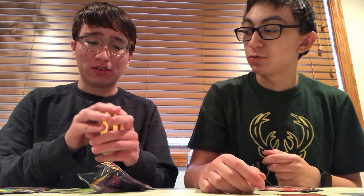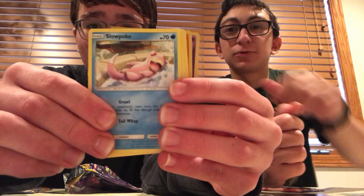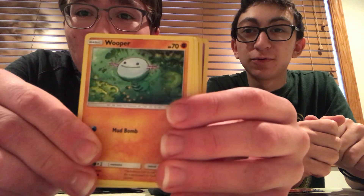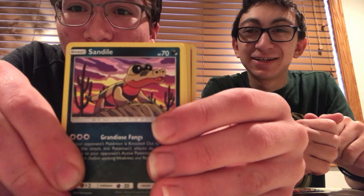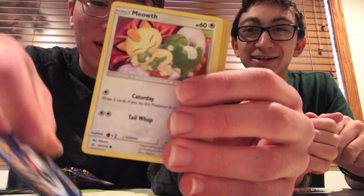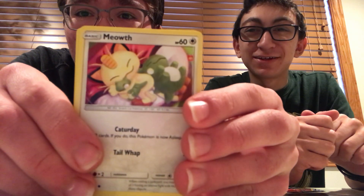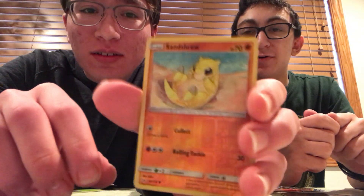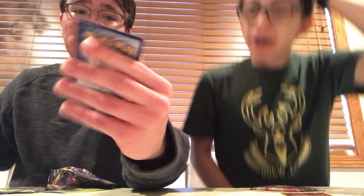Four to the front, because this is a newer set. So he has a new and improved Electric Energy. It's a Firo. You have a Charjabug, a Pukumuku. Try pronouncing some of these — it's a Slowpoke, a Wooper, a Sandile, a Meowth. We got a Grubbin, a Reverse Holo Sandshrew, and our rare — it's a Holographic Marshadow. A Holographic Marshadow — not bad at all.